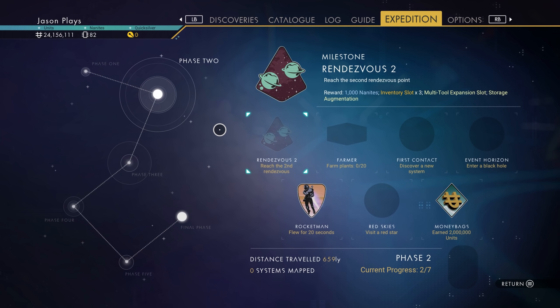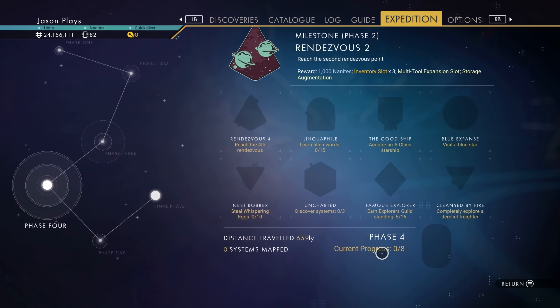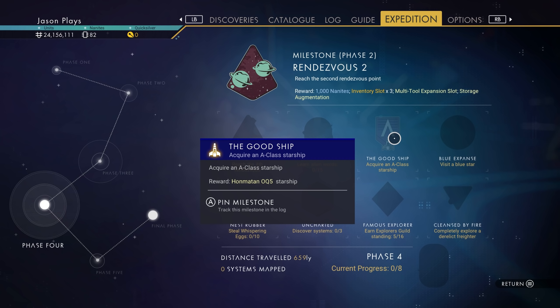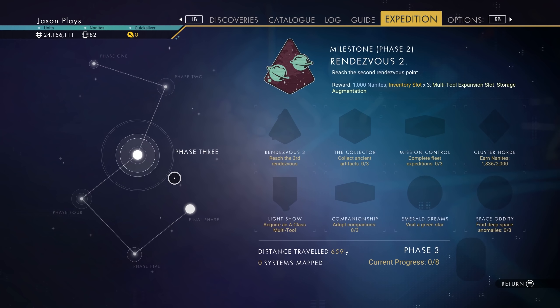The other thing I've noticed is, if you go to Phase 4, you actually get an S-Class ship if you buy an A-Class. So if you buy an A-Class ship, they will give you an S-Class ship. That is amazing! So we should do that. Now instead of buying the Guppy, I'm going to buy just an A-Class.